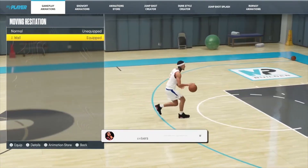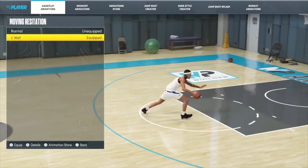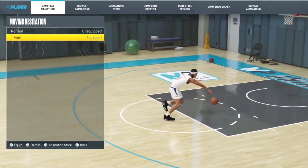For moving hesitation, these honestly don't even matter that much because they're all slow — there's no really good one. But for my moving hesitation I went with John Wall, so go ahead and equip that.